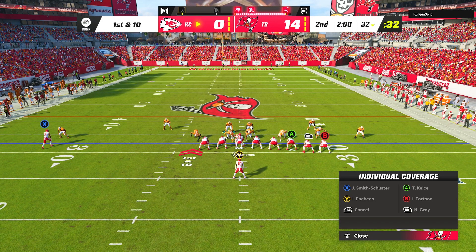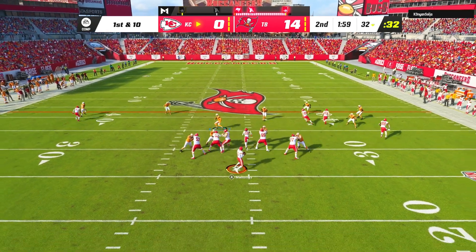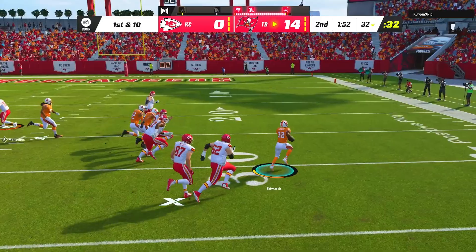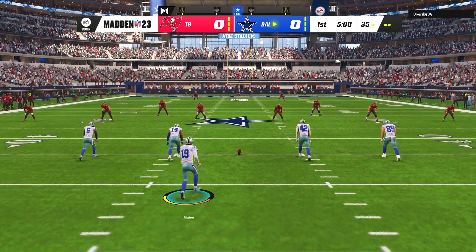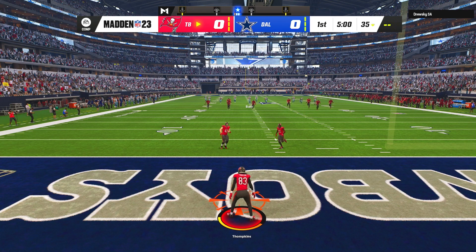On my opponent's next drive he called the popular tight end attack out of the single back wing pair formation, apparently thinking I was in man coverage. Unfortunately for him I was in cover four quarters, so he threw it right to my safety Mike Edwards who took it all the way for a touchdown. That was all my opponent could take, so I searched again and matched up with America's team — the Dallas Cowboys.